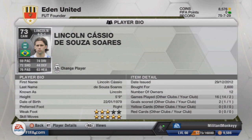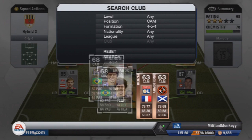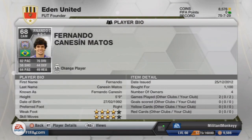At left CAM, you could also use a different player called Vargas, who is rumoured to be very good. But I decided to put in Fernando Canasan, who has 82 pace and will cost you 1,100 coins — 4-star skill moves, 4-star weak foot. He's one of those false stats players; he isn't all too good.